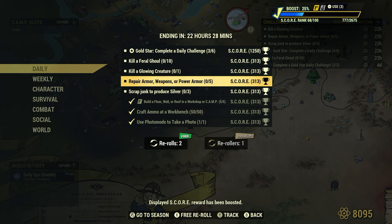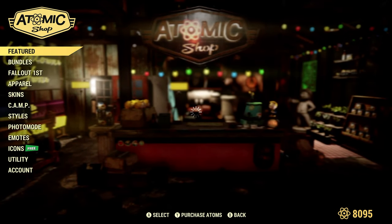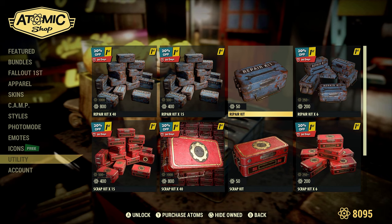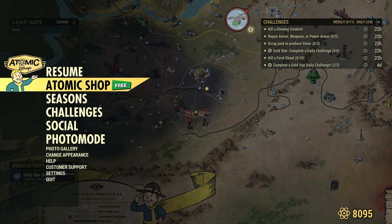Next: 'Repair armor, weapons, or power armor, 5 times.' We can go to our armor workbench, weapons workbench, or power armor station to repair equipment, but it will cost us valuable resources. I always recommend repair kits. I use them regularly — I get them for free off previous scoreboards, and sometimes from the Atomic Shop's daily free item. I stockpile them mostly for this particular challenge. You can also buy repair kits in the Atomic Shop, and they're actually on sale right now.